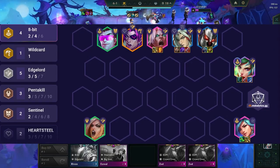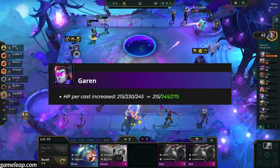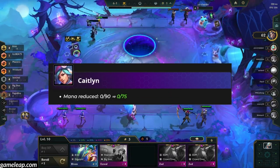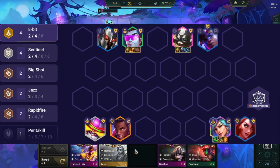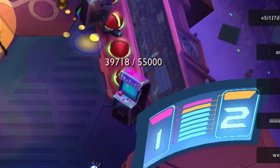First up is the 8-bit comp. 8-bit Riven Carry was already an A-tier comp last patch, and with the Caitlyn and Garen buffs, 8-bit will be S-tier this patch. Garen got buffed with HP per cast increases on 2 and 3 stars. Caitlyn also got buffed — her total mana was reduced from 90 to 75. If you don't have any 8-bit emblem, 4 8-bit is enough. You can go traditional Riven 3-star with Caitlyn as a secondary carry, or play Caitlyn as the main carry with Sentinel frontline.